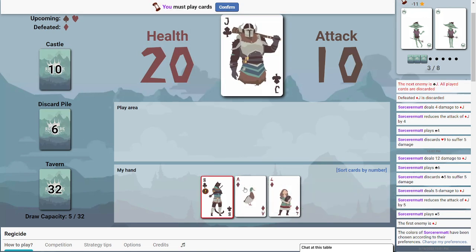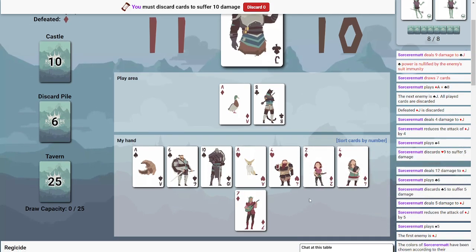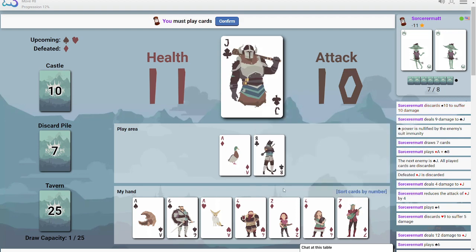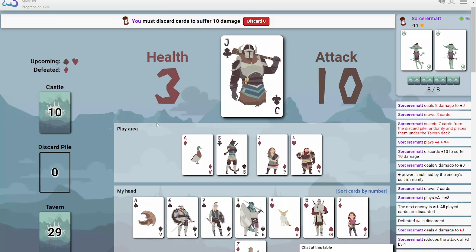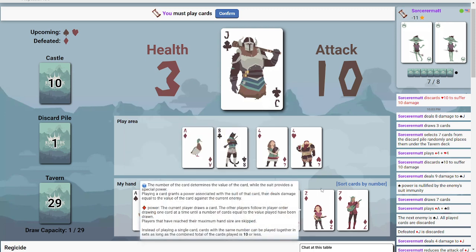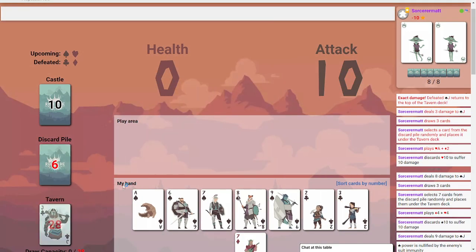I'm going to play the companion here and draw up some cards. I'm going to take ten attack. I am going to discard this one because I do have the spade coming up. Can I do... let's go like this. What if I do this? That draws up and gets everyone in there.